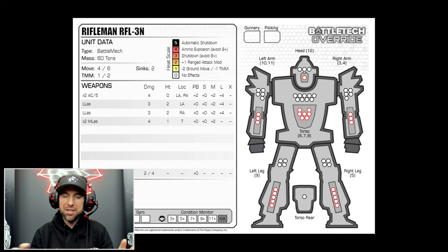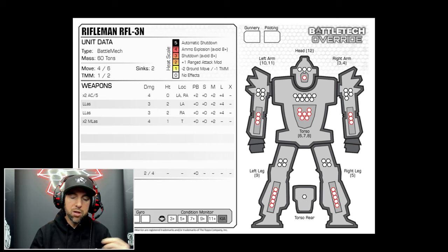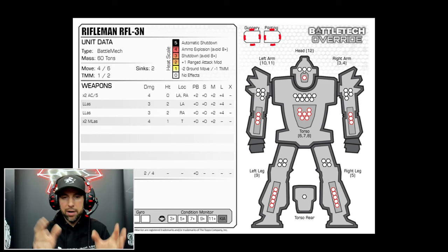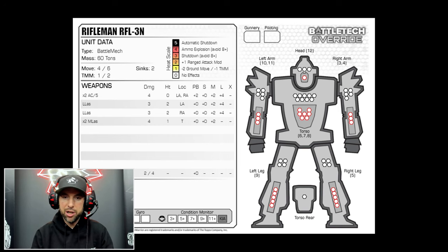Let's start with piloting and gunnery. In Alpha Strike it's just a single skill; in Classic and Override it's piloting and gunnery, which helps differentiate pilots and give them more personality. For those unfamiliar with Battletech, lower is better — a gunnery of zero means you're phenomenal; a piloting of eight means you stink. Gunnery is used to shoot, and piloting is used to maintain control of your mech, vehicle, or whatever you happen to be piloting.